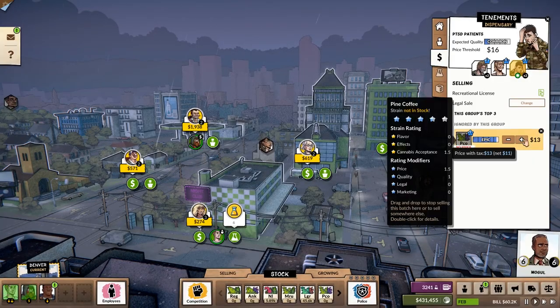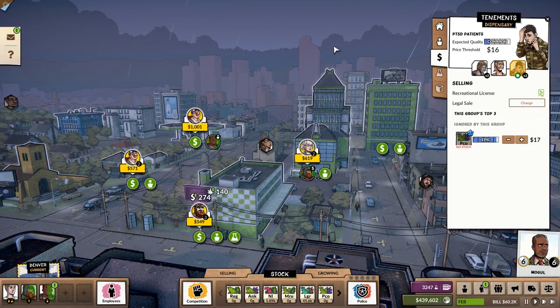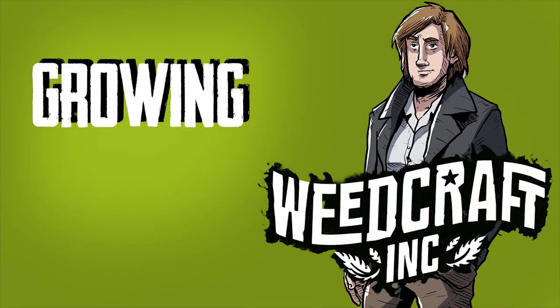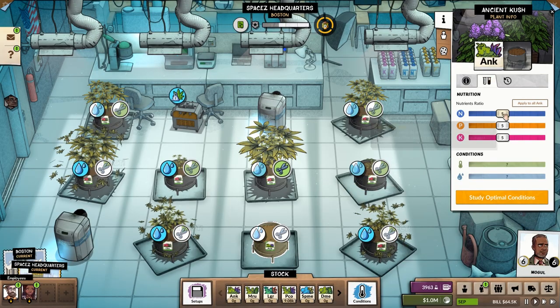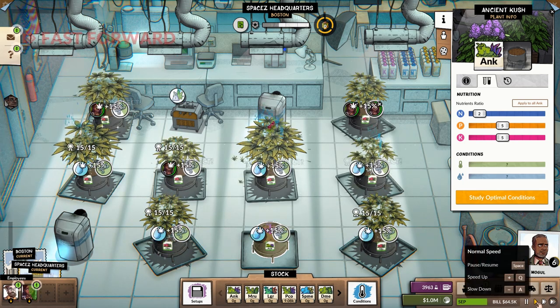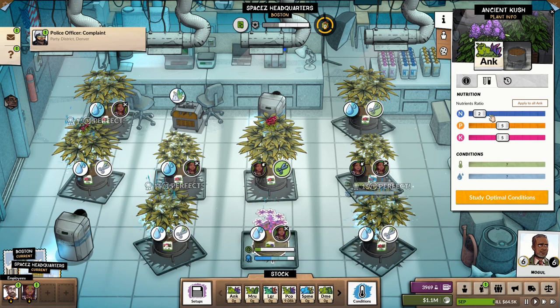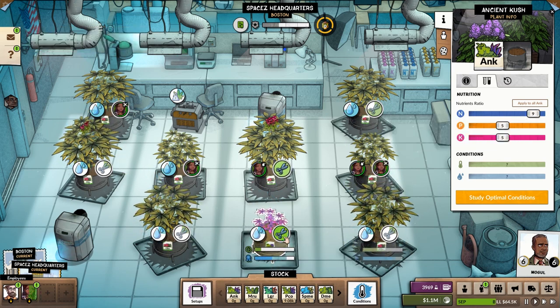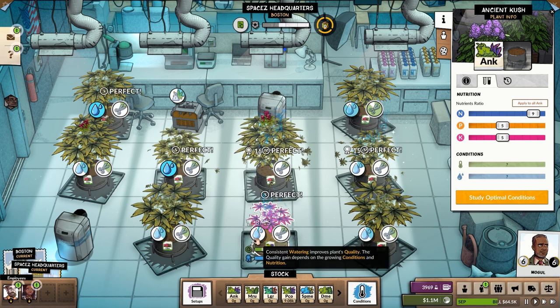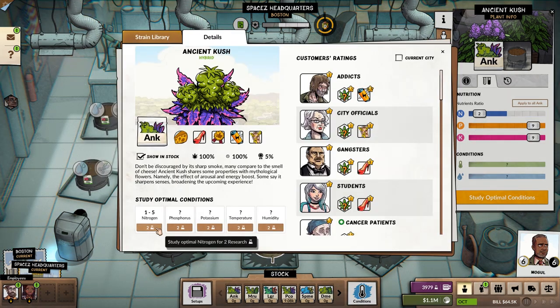Finding the perfect strain for a specific social group, or one that caters to multiple groups, will become easier when you unlock the breeding of cannabis strains — then you can create a strain by combining their preferred flavors and effects. But if you have a social group with a lot of cash in the same building as a group with a very low price threshold, increase the price so you'll only sell your stock at the highest price possible, meaning only to the richer social group. In order to satisfy demand and beat your competition, focus on the quality of your strains. Figure out the right temperature, humidity, and NPK values by changing the sliders and watering the plants — you should see the score change each time. Once you unlock the research, you can spend it on finding the perfect conditions for each strain with the click of a button.